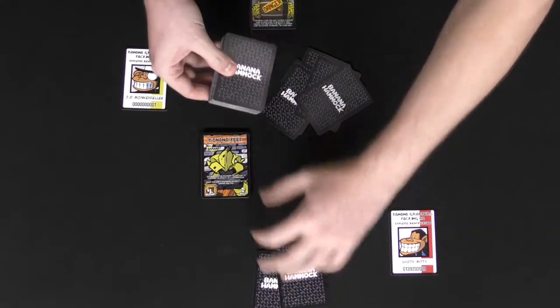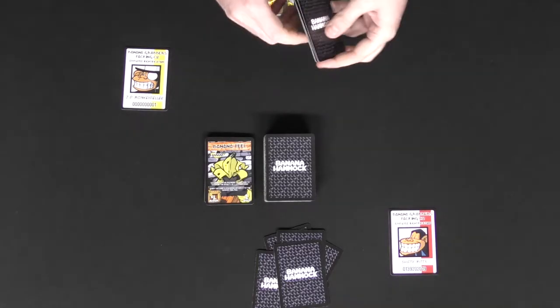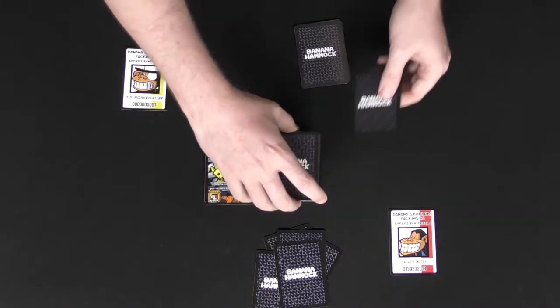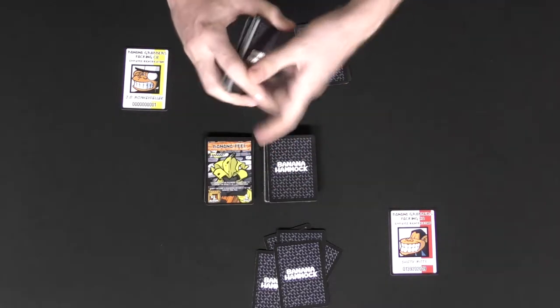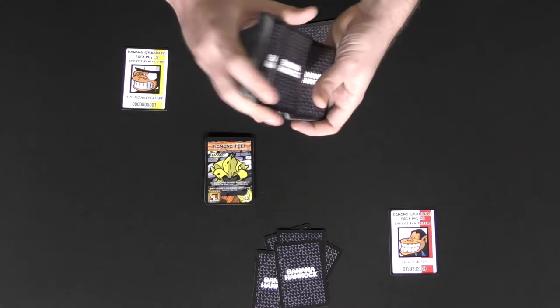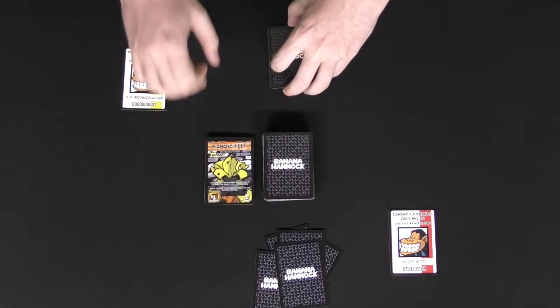Go ahead and set the deck right in the middle with enough room on both sides. After you deal out the cards, take your barrel of danger and place it into the deck. Shuffle that up as well, because that card is the one that's going to end the game. After you give it a good shuffle, you're pretty much ready to begin.